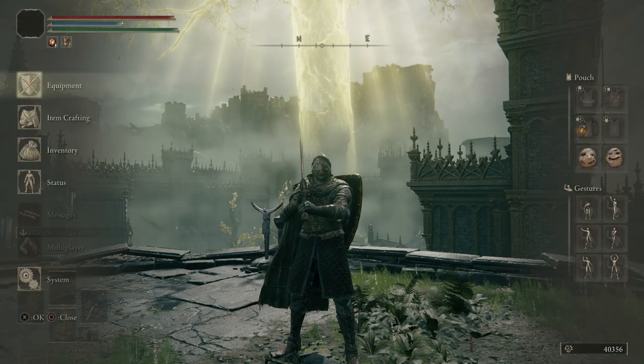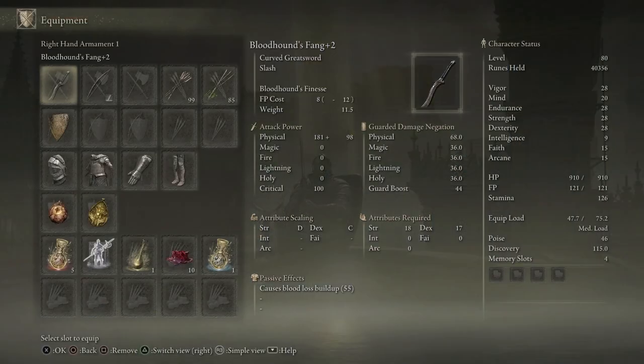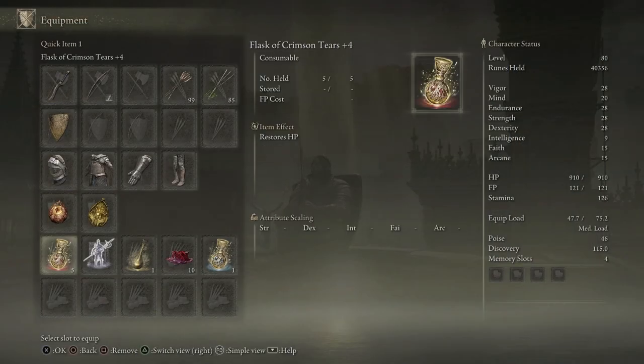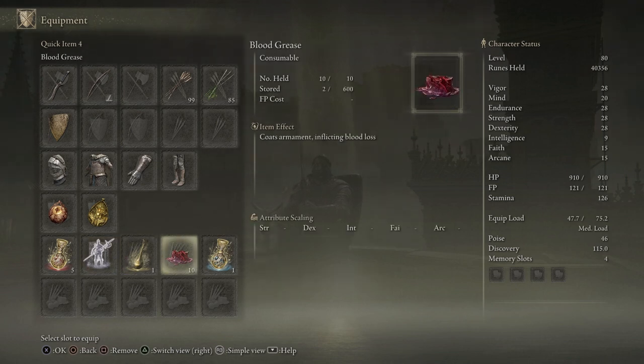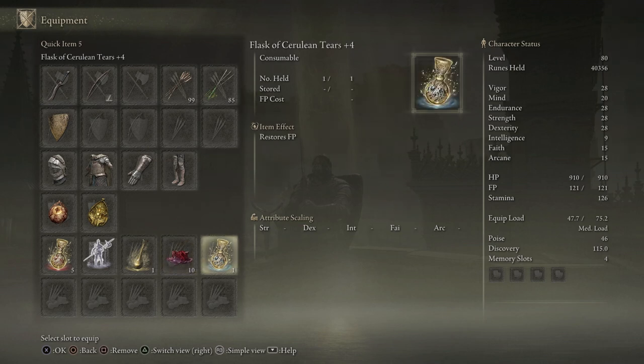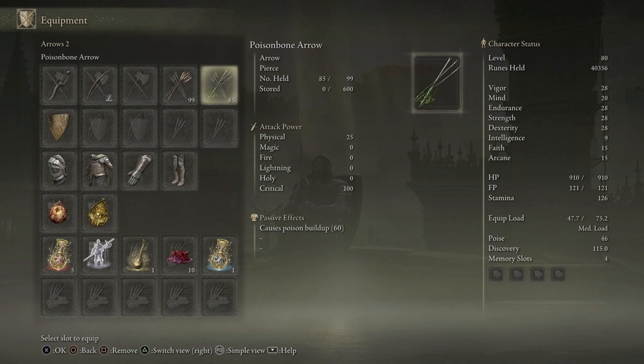First things first, I changed out the Spirit Summon. I put on Banished Knight Engvil. I also put on some Blood Grease. And I kept the Cerulean Flask of Tears. I also put on some Poison Bone Arrows — we'll need those in just a bit.